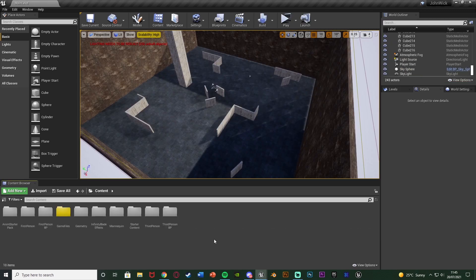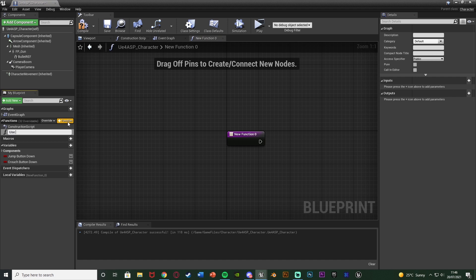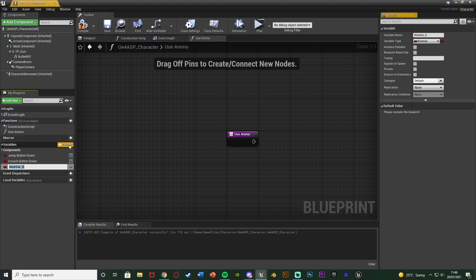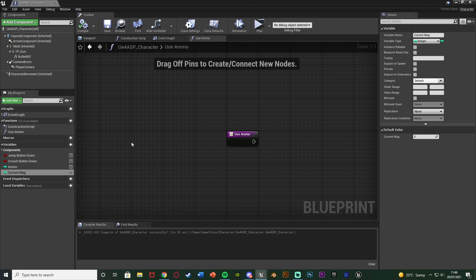The first thing we want to do is open up our character blueprint to start setting up this code. So I'm going to go to game files, character, and open up my UE4 ASP character blueprint. I'm going to set up two functions for using the ammo and reloading the ammo. Over on the left we have our functions tab — I'm going to hit the plus function naming this one 'use ammo'. We also need to create two variables. I'll hit the plus variable naming this one 'ammo' and make that an integer — this is the amount of ammo the player has in total. Then I'm going to create another variable naming this 'current mag' — this is the amount of ammo the player currently has in the magazine. I'm going to compile and save.